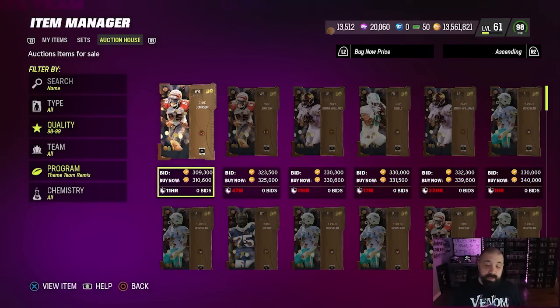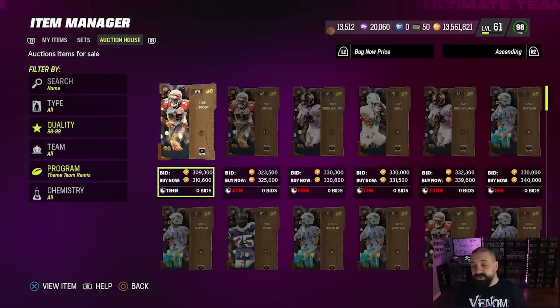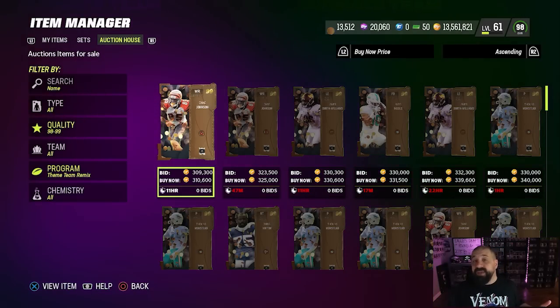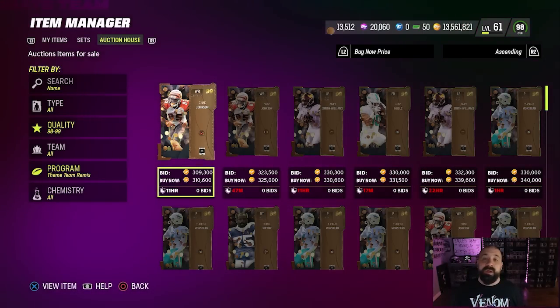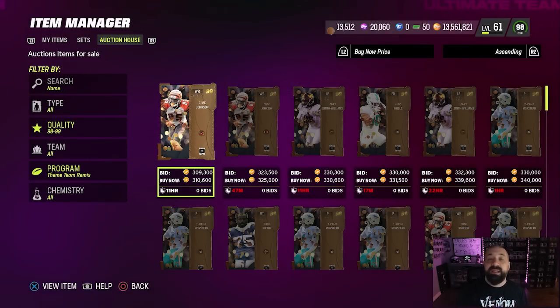We put out a video on Monday letting you know this is something that could potentially happen and how to prepare, so hopefully some of you paid attention. You can see I have a little over 13,000 remix coins. We want to go out and get more, but we will definitely be able to get AJ Brown with ease because we did prepare. Try not to overpay for these 99s because I'm guessing they will come down in price eventually, but prices are going to spike right now due to these big names.